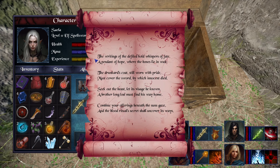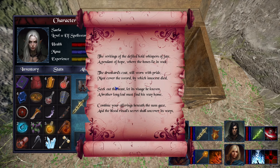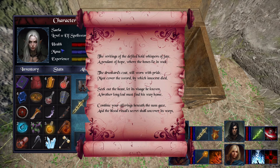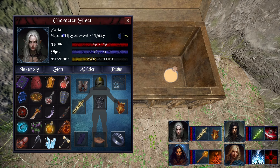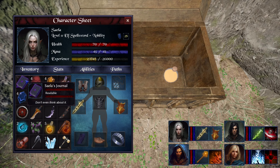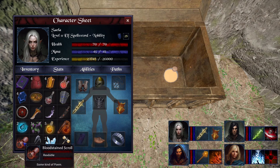The first line: 'The writings of Defiled hold whispers of fate.' What can it be? It will be an item we possess almost from the beginning of the game. When our Elvish companion joins us, she will have a journal in her possession — and that will be the first item we need.